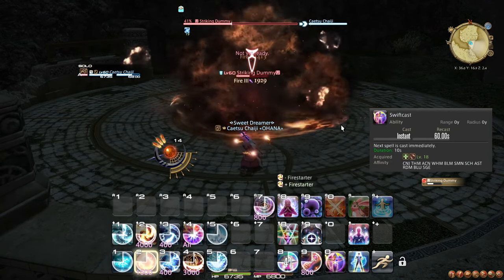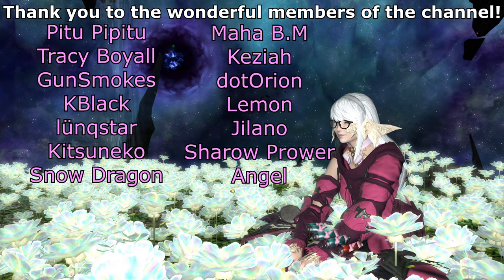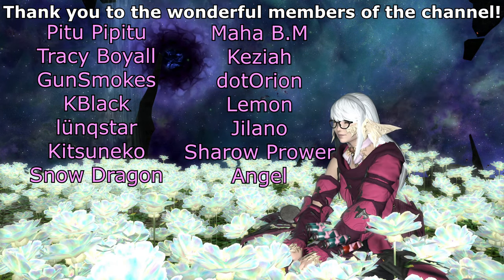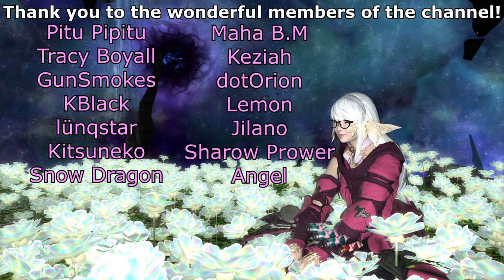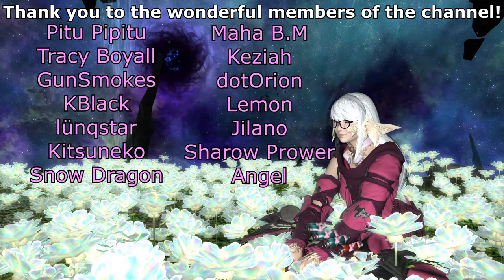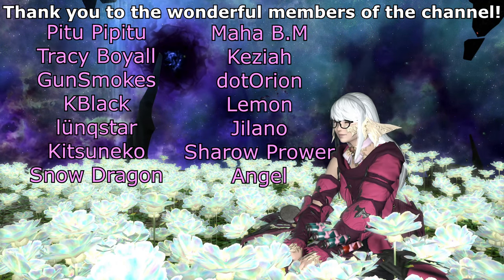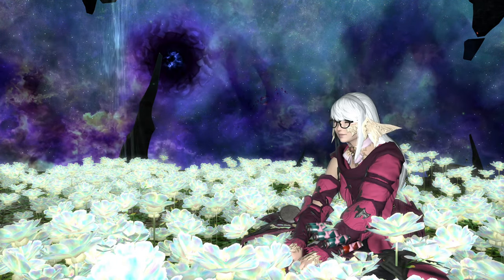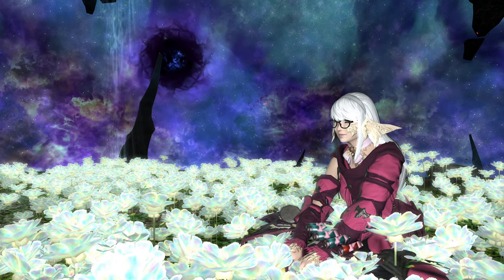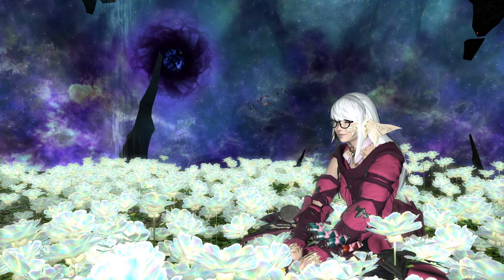If you don't need Swiftcast for anything else, remember that Swiftcasting Flare is also great on AoE. That is all for this video — thank you for watching. If you want to support the channel, like the video, leave a comment, subscribe, and hit the bell. Fun fact: before Endwalker, you learned Fire 3 at level 35, but learned Blizzard 3 and the equivalent of Aspect Mastery 3 at level 40, meaning Fire 3 was not very helpful for the first 5 levels you had it. The trait Magic and Mend 2 originally also granted access to Umbral Ice 3 and Astral Fire 3 as a side bonus.